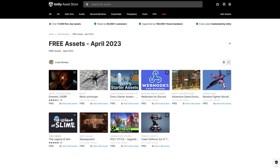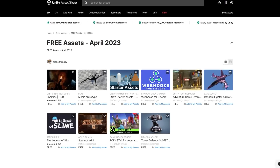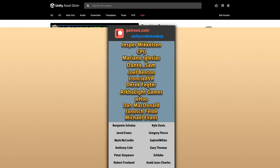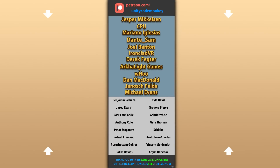Alright, so those are my top 10 free new assets on the Unity Asset Store for April 23. There's a link to it in the description — also check out my own free and paid assets on the store. Hope that's useful, check out these videos to learn some more. Thanks to these awesome Patreon supporters for making these videos possible. Thank you for watching and I'll see you next time!